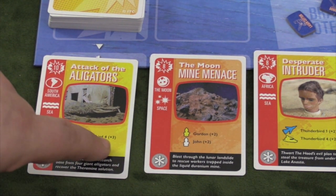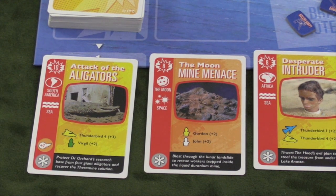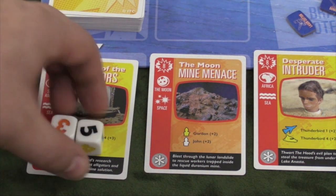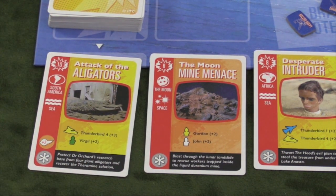However, if I have Thunderbird 4 — the yellow one — in that region, I add three to my roll. And if I have the character Virgil in that region, I add two more. So if I have Virgil in the Thunderbird in that region, that's plus five — a much easier thing to do. Eight plus five is thirteen, so I succeeded. This is removed and I get the rewards. If you fail, you can spend another action and try again — there's no really negative thing to failing other than that you don't conquer it.